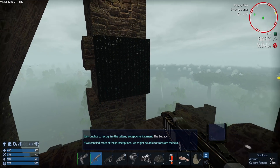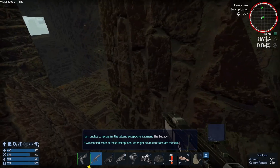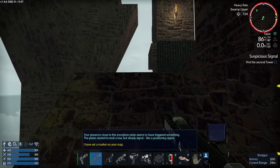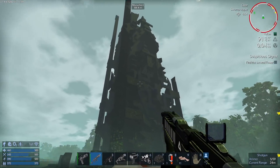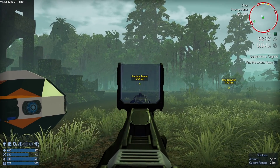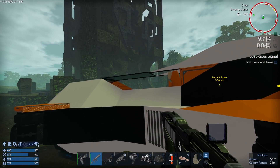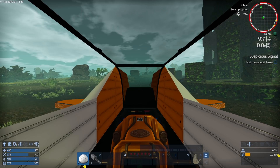There we go, we got the legacy inscription. I'm not seeing anything else up here. I could jump off the side and land, but I'll be careful. I just have to wait for the quest update. So now we have to find a second, ancient tower. I'm going to call it here and say that between this and next video I'll probably get a small vessel — basically small flying spaceships, as opposed to capital vessels.